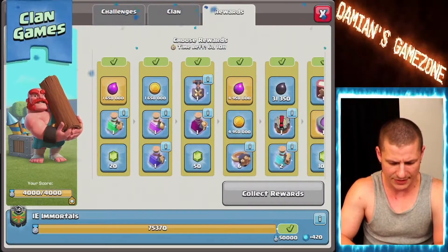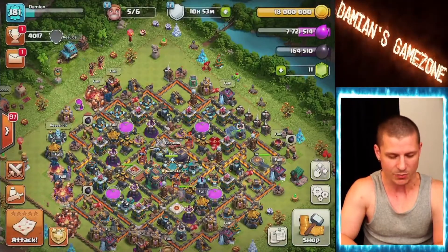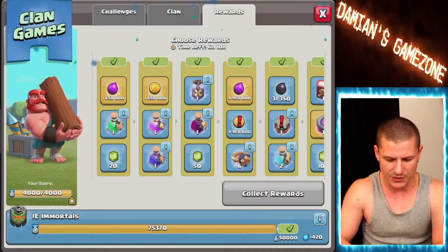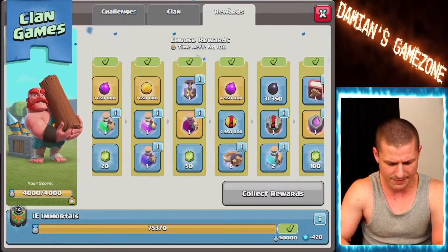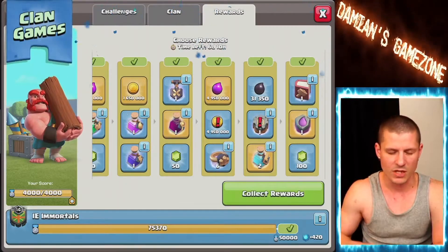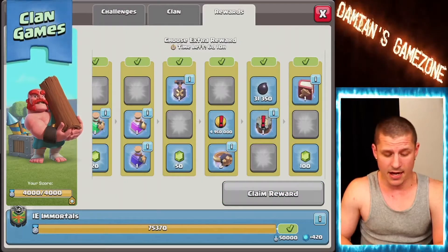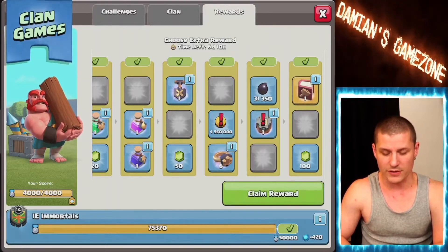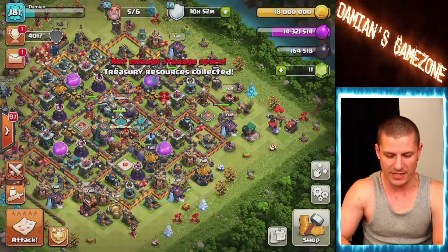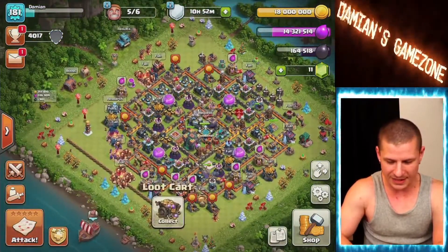Let's collect this, and we need to get the Royal Champion's clan games reward — book of heroes, awesome! Let's collect the dark elixir. We only have two days. Oh there's some elixir — we might be able to still do this. I need to spend the gold today so let's go ahead and get a research potion and some builder potions. But oh my god, we just barely don't have enough elixir — you are kidding me, that's not fair!